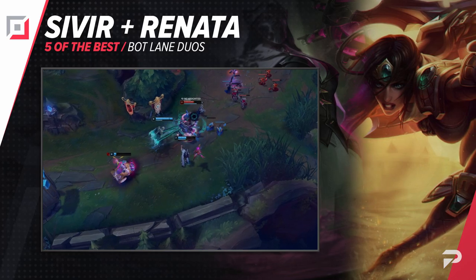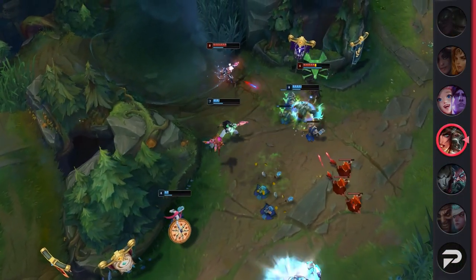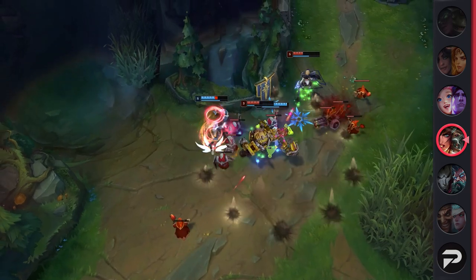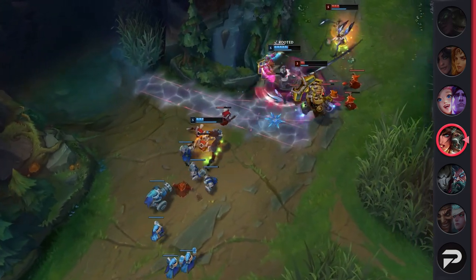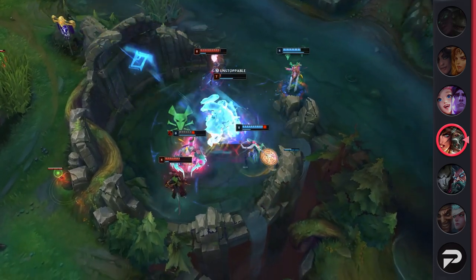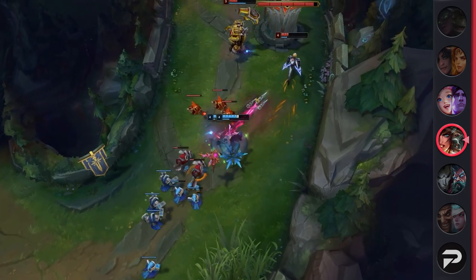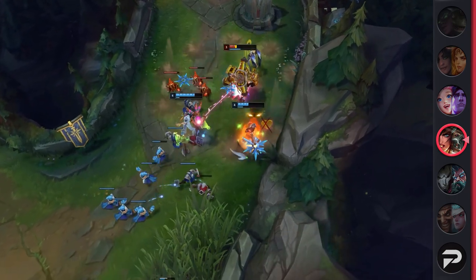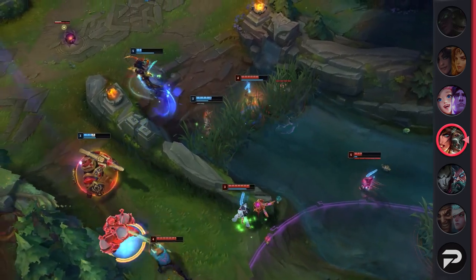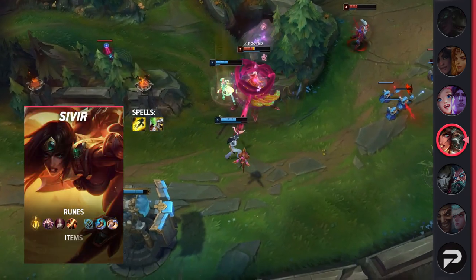Next on our list, we've got Sivir and Renata. This powerful duo has been showing up more and more in the bot lane simply because both champions are so strong. Since her release, Renata has maintained above a 50% win rate. Her kit allows her to provide some of the best disengage in the game — a miniature Zilean ult, decent poke, and a way better version of Nami's ult for teamfights. As for Sivir, her rework quickly made her a pick-or-ban in many pro regions. With her safe laning phase and reliable scaling, she is feared — her three-item spike is unmatched when it comes to team fighting due to her insane mobility and DPS.